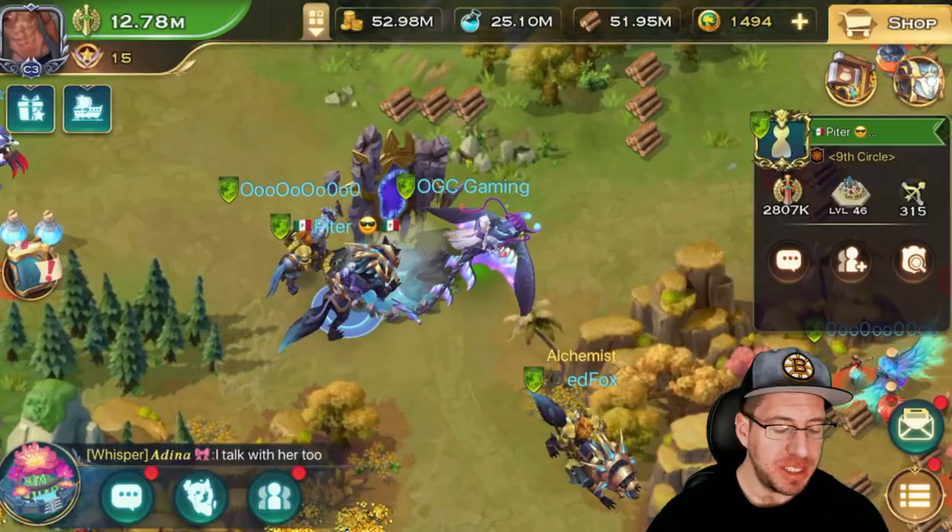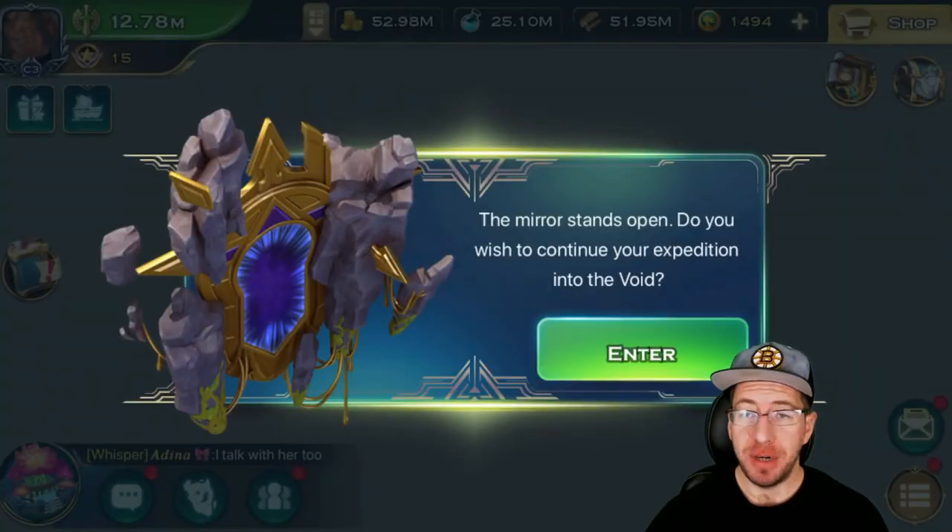Once you enter into the void, everything that you have gets locked. So whatever troops you have, whatever dragon you're using, whatever prism setups you have — everything gets locked once you go into the void. So preparation is everything.